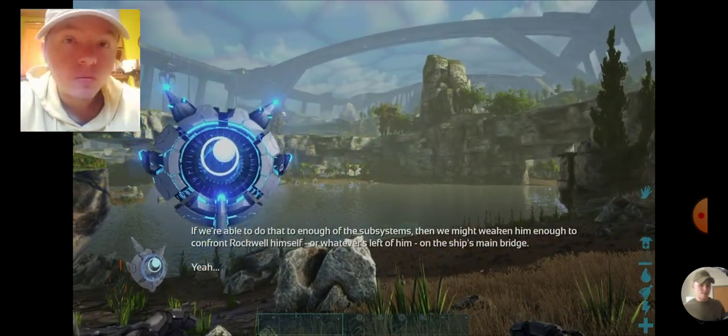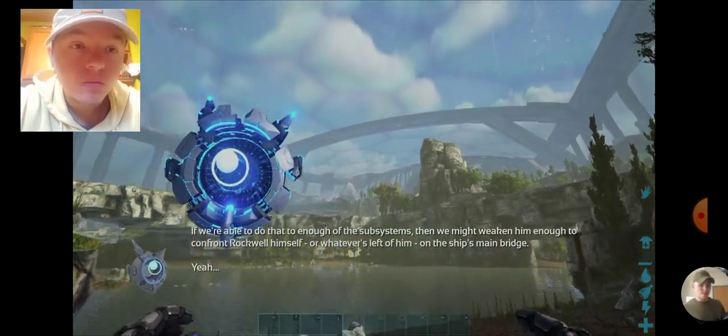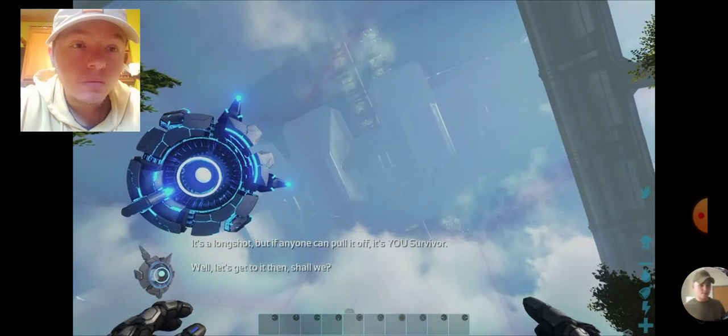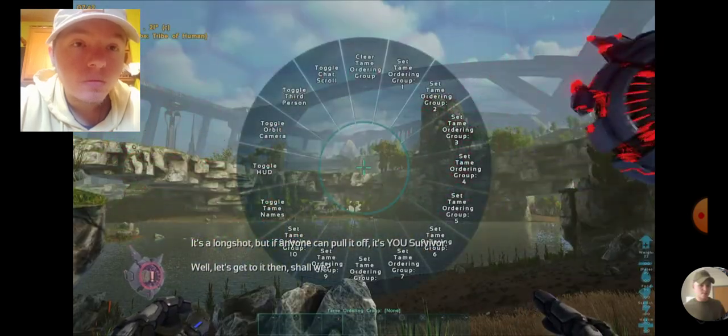We can challenge Rockwell's efforts if we do that to enough subsystems — then we might weaken him enough to confront Rockwell himself, or whatever's left of him, on the ship's main bridge. Yeah, it's a long shot, but if anyone can pull it off, it's you, Survivor. Well, let's get to it then, shall we?